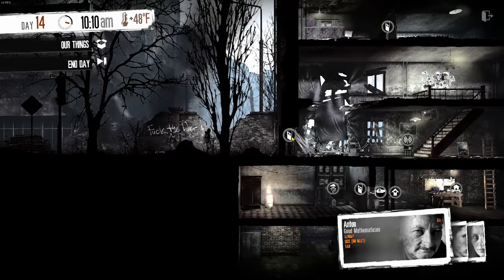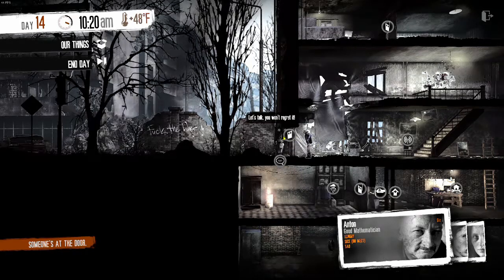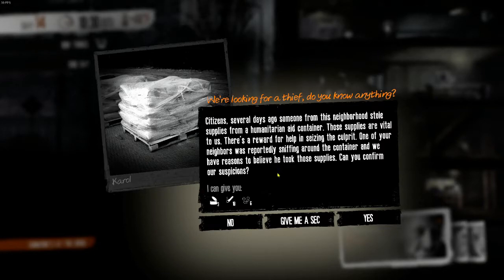I'm not sure who these guys are. They do not look like good guys. Oh, militia. Let's talk. Citizens — several days ago, someone from the neighborhood stole supplies from a humanitarian aid container. I think Roman went out with them and gathered some coffee and a couple of other things. The supplies are vital to us. There's a reward for helping seize the culprit. One of your neighbors was reportedly sniffing around — we have reason to believe you took everything. Can you confirm our suspicions? Here's the deal — if you turn in your neighbor, you get lots of cigarettes, coffee, and three canned meals. However, your morale goes in the toilet because you turned in your neighbor. Do you want the supplies or do you care about how good you feel about yourself?